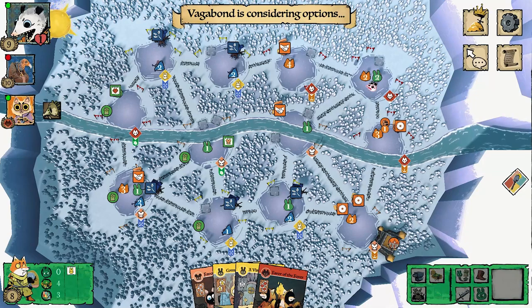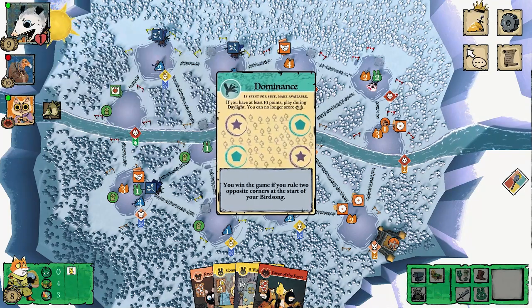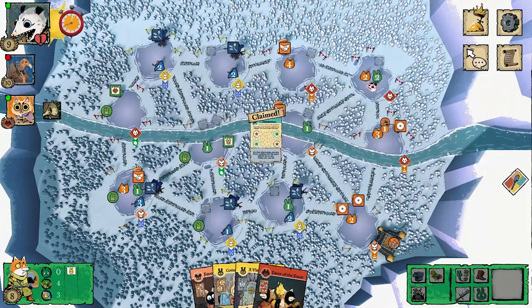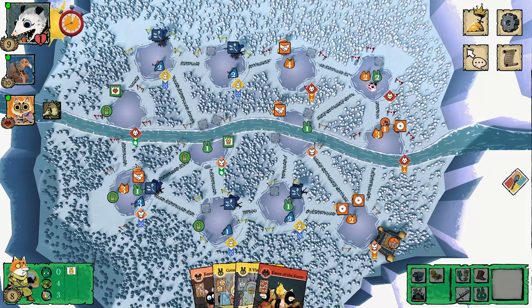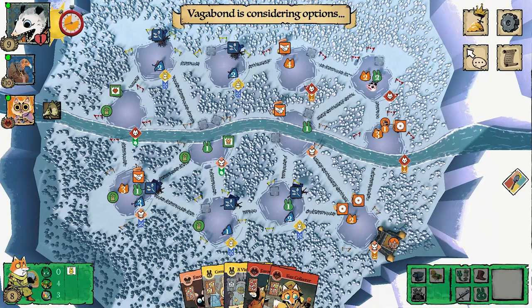The Vagabond trades a bird for a dominance card — I should have found that suspicious since Vagabonds don't really care about bird cards. I should have realized they grabbed that dominance card. They keep going back and forth, even returning the dominance card then taking it back — a very long, uncertain turn for the Vagabond, not sure what direction to go.